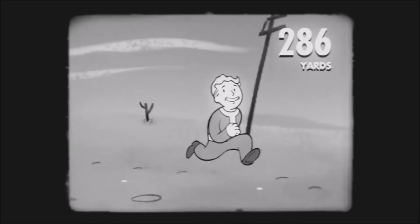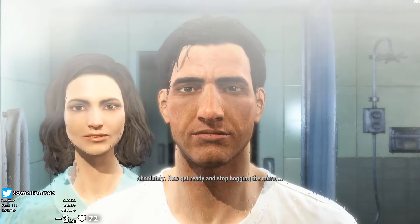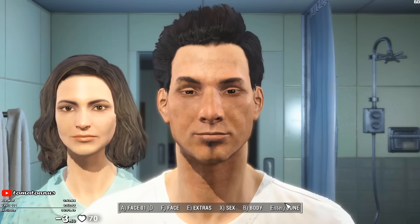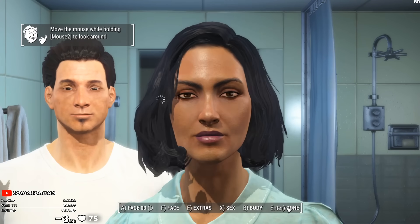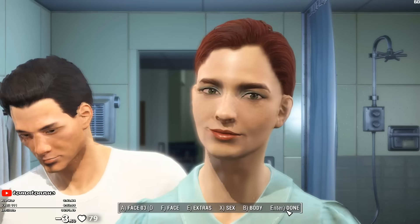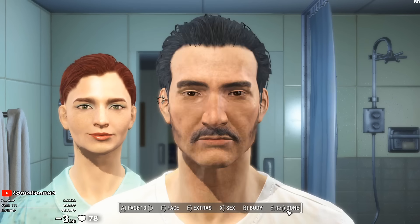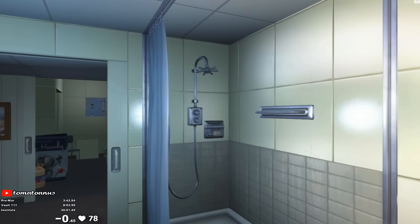My resting heart rate when streaming is usually between 60 and 75 beats per minute. With all that covered, let's get to the actual run. When we start a new game and create our character, we cycle through the preset faces in a certain pattern to time out where Codsworth will be. Codsworth roams the house while we create our character, and if we talk to him as he's walking back towards the kitchen, we save about half a second to a second. The run officially begins as soon as we gain control of our character after confirming what we look like.